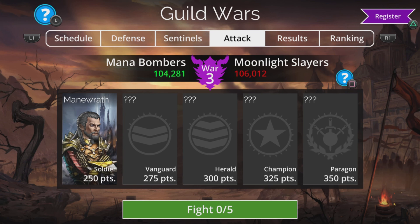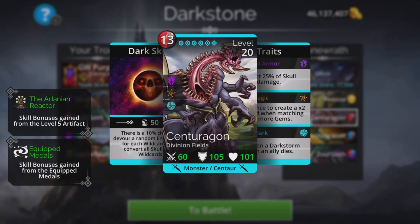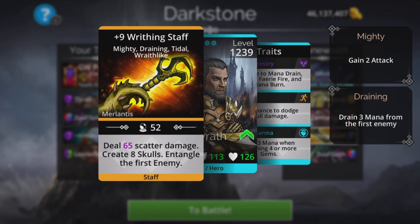Up against the Moonlight Slayers and first up is Main Wrath. Main Wrath has got Finesse, Centurion, Writhing Staff, and Zulgoth. Centurion and Zulgoth are a particularly dangerous combination because of the way the Centurion converts all skulls to times-two wildcards, which usually fills up Zulgoth really quickly. So we need a fast team for this because if they get that going we could be in a world of trouble.